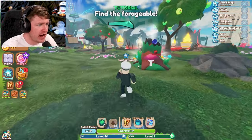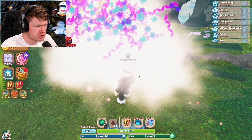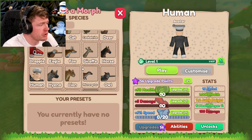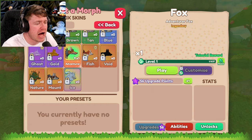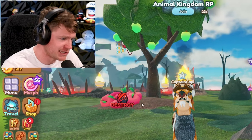Now we gotta find the forgeable. Let me do something right here, do this little challenge. And it got me an adventurer fox. So let's change the morph. I'm gonna go with the fox. The toucan's got a bunch of different styles to them. But I did just get that adventurer fox. Tappy is now a fox. He's saying yes.